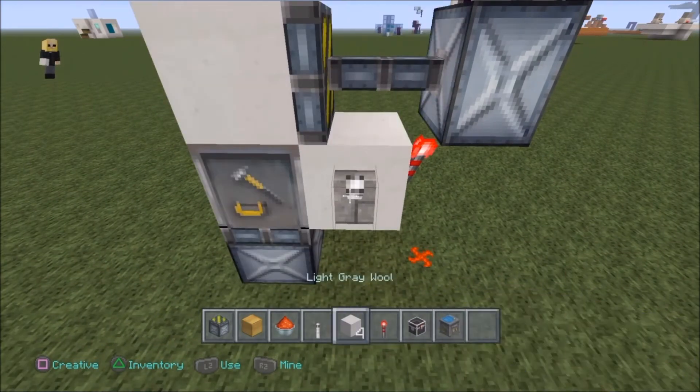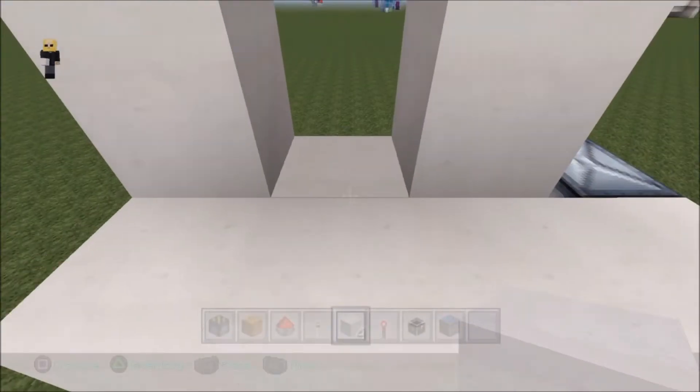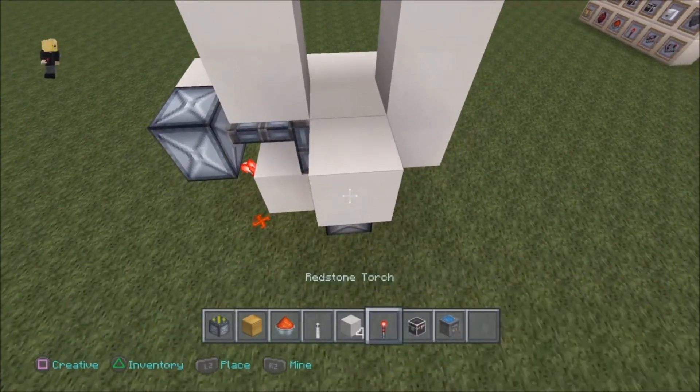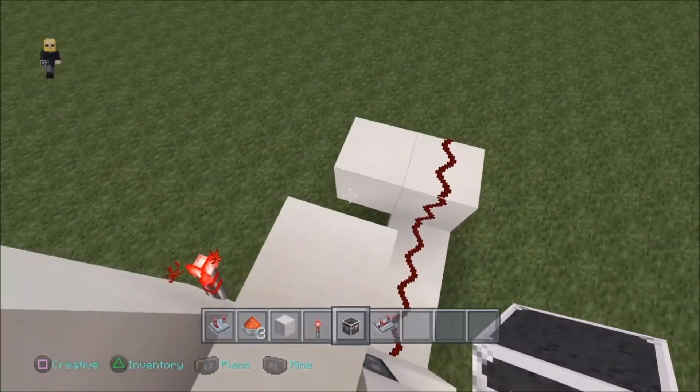Look, a crafting table can be hidden. Why? Because in factions, remember — if you're in factions, you don't want people to know you're crafting here. You can hide it away. Very cool. I'm impressed, but I like it best with a trapped chest.